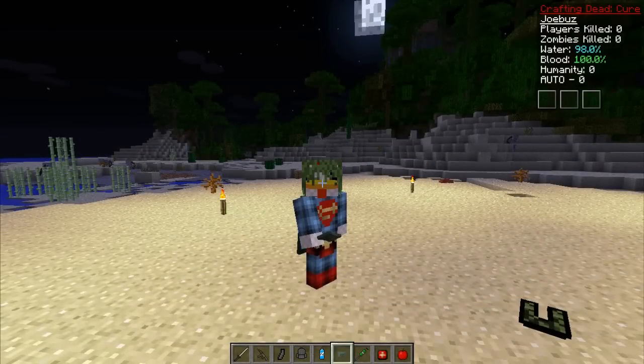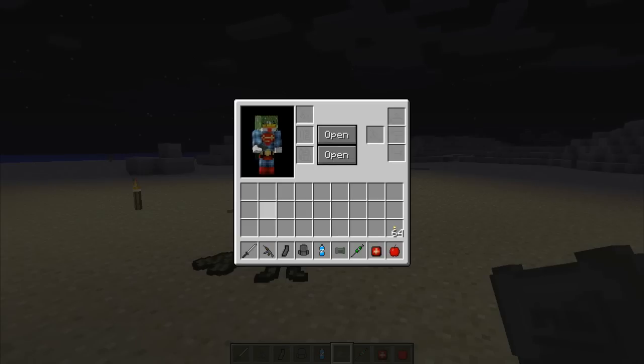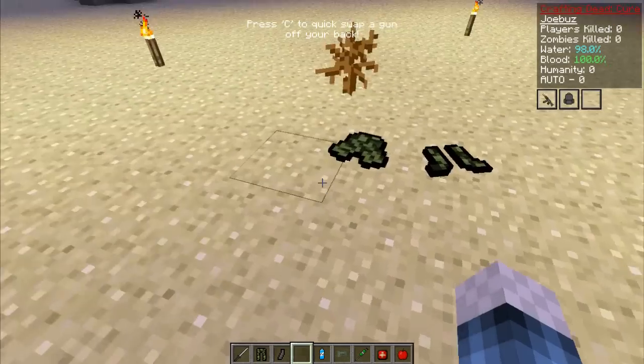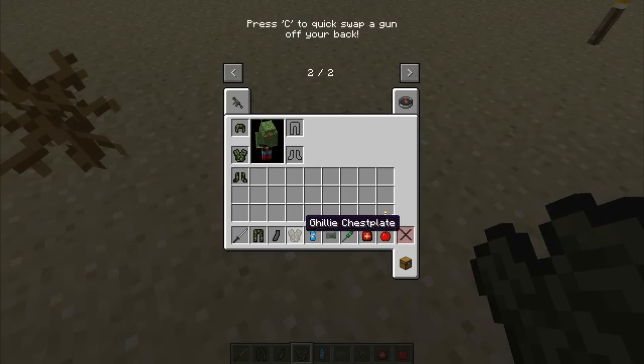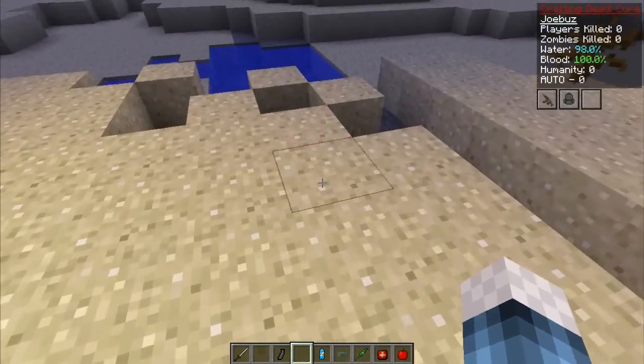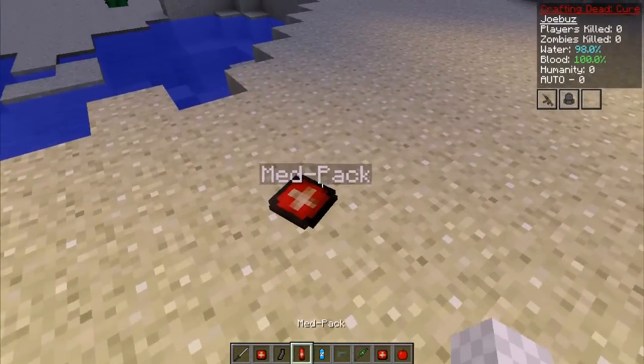Coming in at number 3 is the Walking Dead mod — called the Crafting Dead. It's absolutely brilliant, with a crap ton of guns, different armors, abilities, zombies that can smell you, and the ability to hold your breath. I'm in the desert with a bunch of zombies, currently in creative. I press G to stick my backpack on and store my gun on my back. You can pick up stuff off the floor — dropped items just lie on the floor which looks really cool. I have full camouflage, there are some medi-packs which give you supplies.